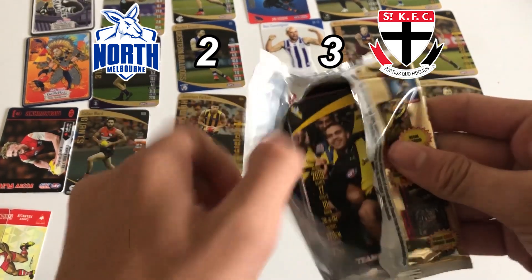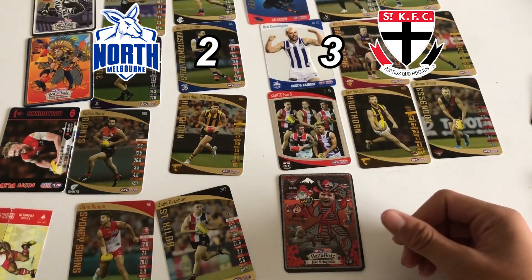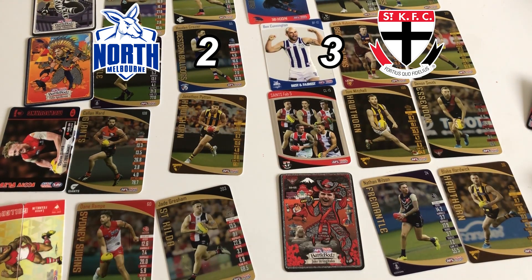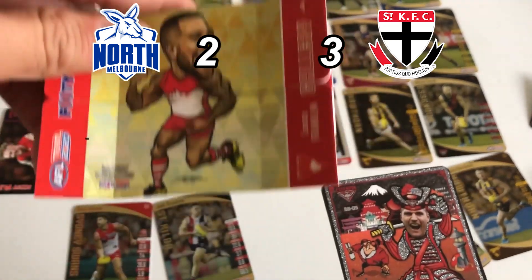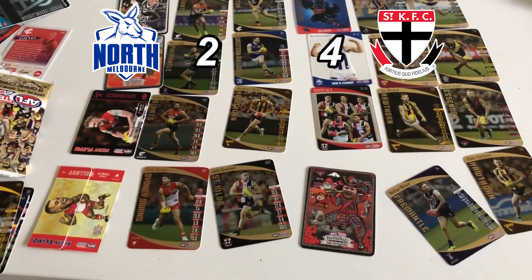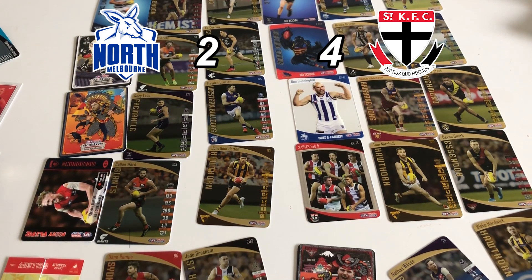Let's see what this last pack holds - can it be a wild card or will it be a Saints card that wins? It's a battle bod of Essendon - Jake Stringer. Nathan Wilson gold and a Blake Hardwick gold. I'm going to have to go to the judges - I have no idea about the rarities, I think these both are the same rarity. Essendon did finish high on the ladder, although Buddy Franklin is a star. I'll have to give that point to St Kilda - overall St Kilda probably got the better cards. So the Saints are going to end up being 4-2 winners in the first footy card battles 2020 for me.